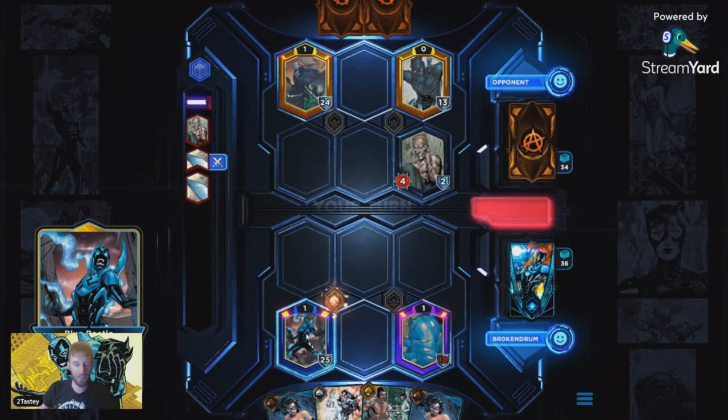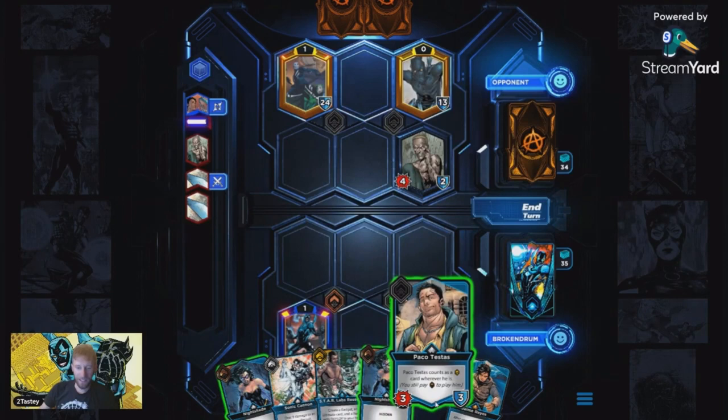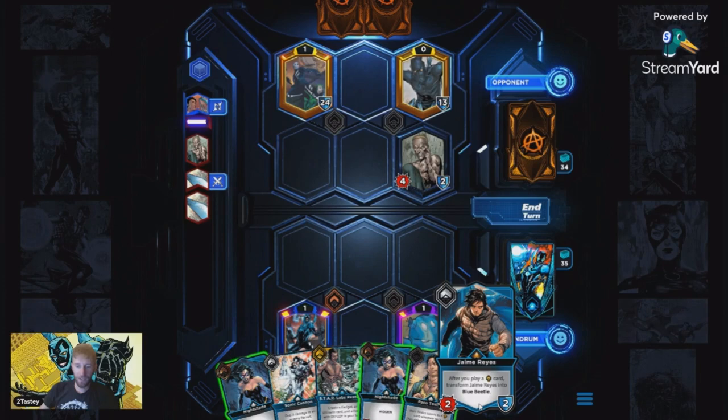There's Paco — he counts as gold. Whenever you play him you still pay, so it should just be bronze. Jamie Reyes has his own card — after you play something, transform him into the Blue Beetle. So he wants to be in a higher mana deck. They're hidden, so we'll play Paco next. We got to play this more in a traditional format — this is not the boss battle we were destined to win.